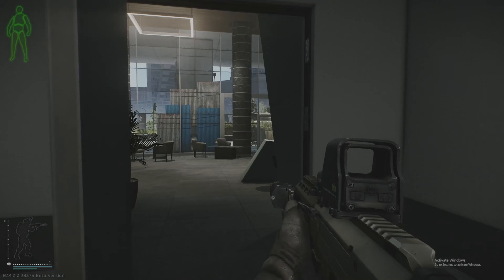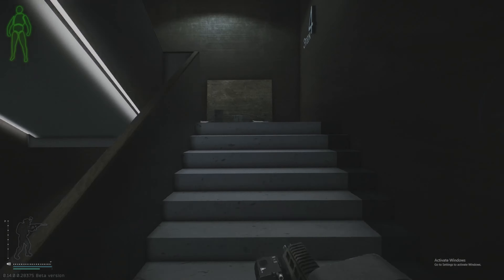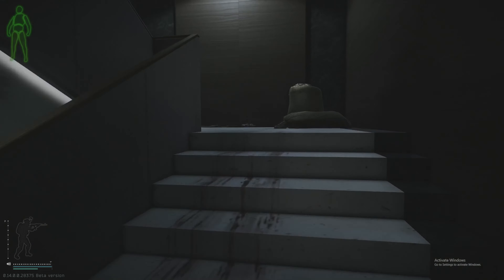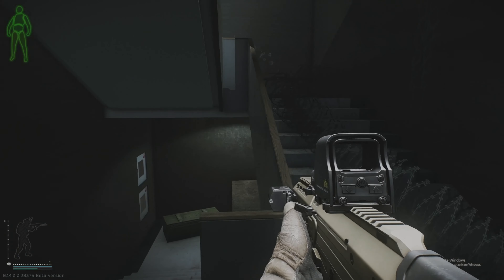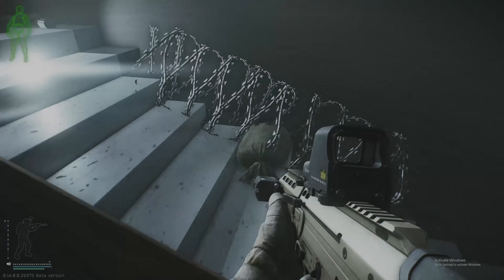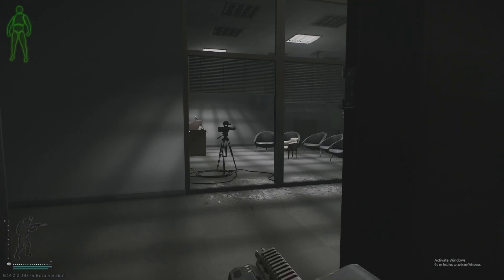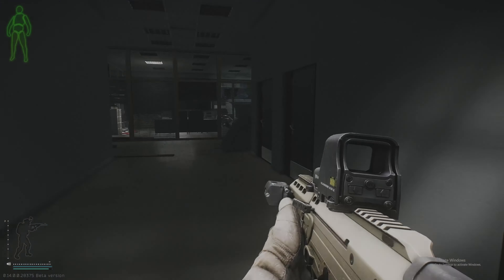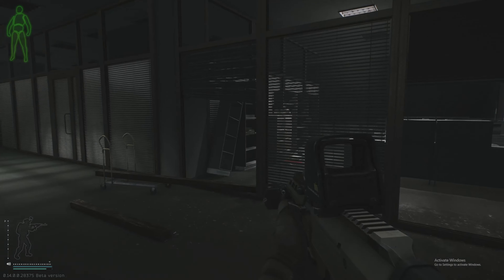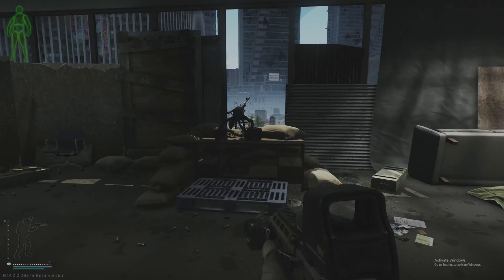Head up the stairs to get the machine gun task done and out of the way. You'll see barbed wire — ignore it, just hop and vault onto the railing. Go all the way up to the top of the building, run down the hall, take a right, and the machine gun is right there.